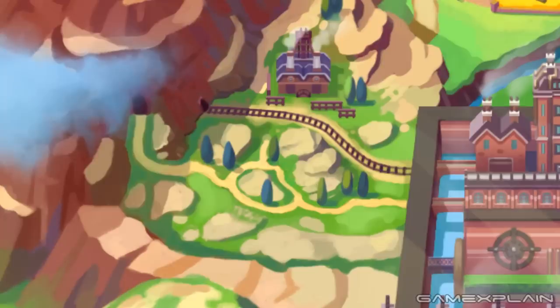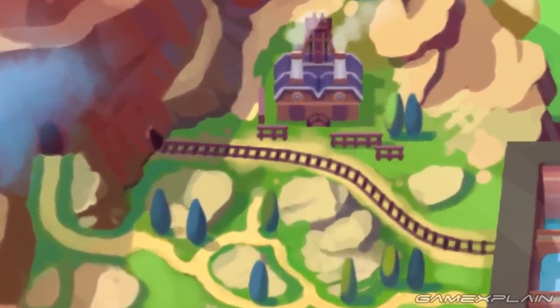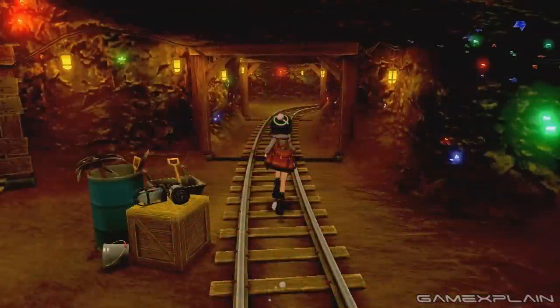But before we even reach it, there are some intriguing landmarks just outside the city. There's a normal path leading away from a bridge and towards the mountain, and it even has a circular area where the player can cross the tracks and reach some kind of building. These tracks, however, are unlike any other on the map, which leads us to believe that this nearby mountain is where the mining scenes in the trailer took place.